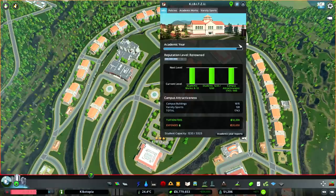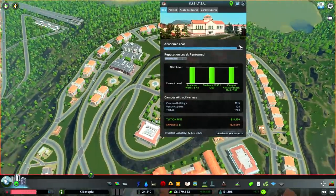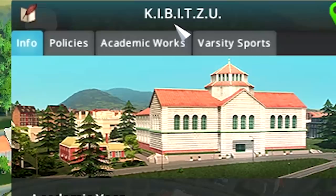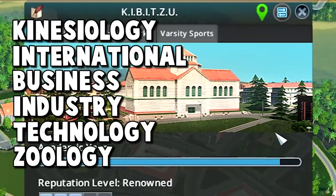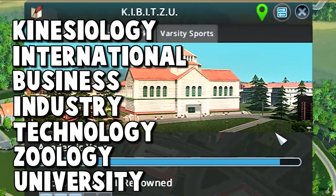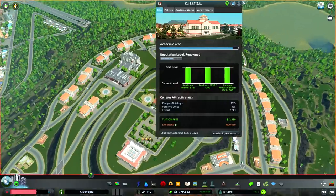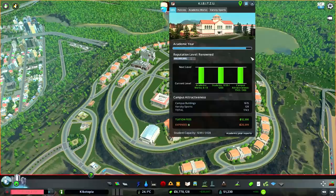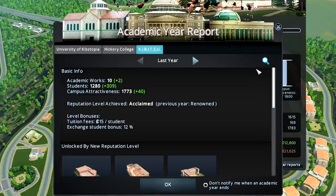Anyway, that means we can get right to our new campus. You guys gave me a great name suggestion for the liberal arts campus: Kibitsu University. It stands for Kinesiology, International Business, Industry, Tech, and Zoology University - or Kibitsu for short. And that sounds so artsy, right? It looks like we're just about to level up here as well, so we'll quickly do that. And there we go - Kibitsu has leveled up!